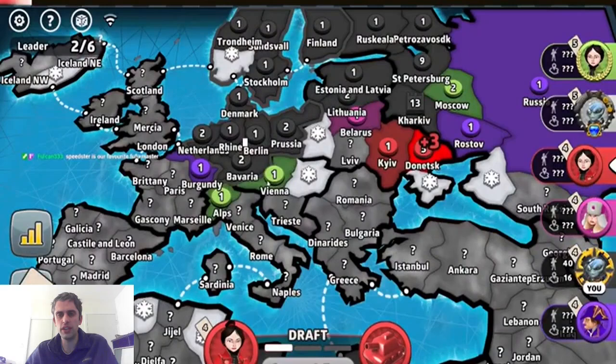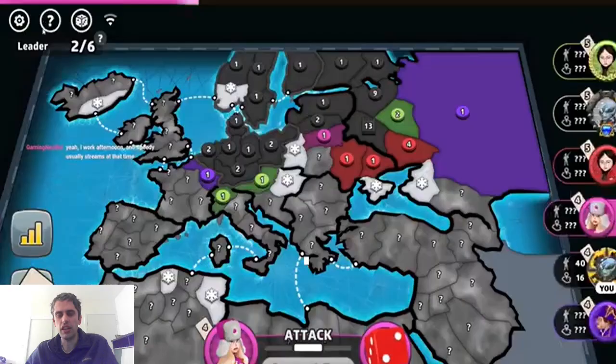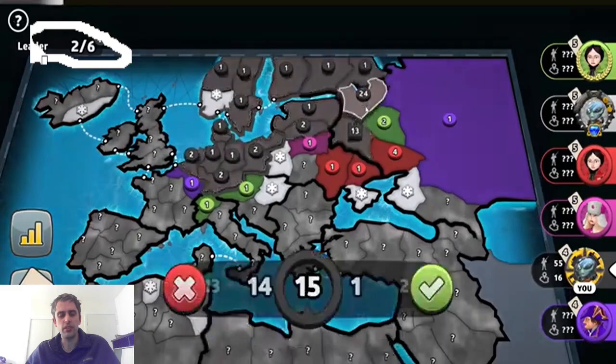We can also see from the way that red is attacking that they're probably offline, because of the arrow and the way they moved. That means red's probably going to be eliminated, most likely having gone into conflict with either pink or white. They lost their position. You can see right here the leader's score is two of six — they probably lost their cap due to under-defending it.